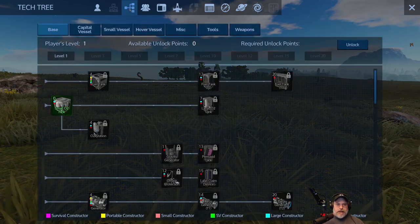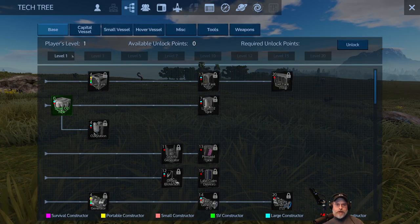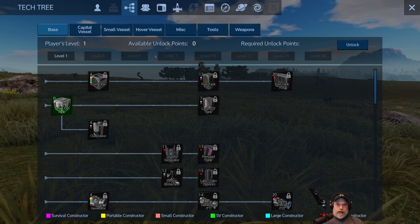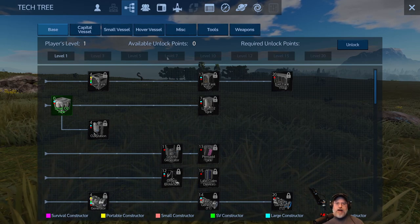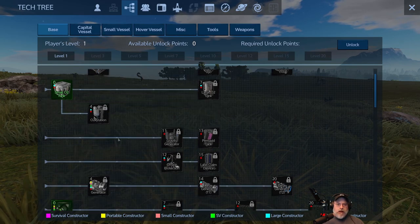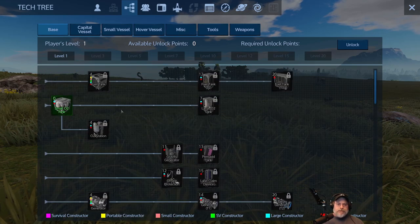The next button is the tech tree. This game has a leveling system — at certain level thresholds (1 to 3, then 3 to 5, 5 to 7, 7 to 10, and so on) you earn points to unlock different technologies. It's very important that you do this. You have several tabs across the top covering base components, capital vessel components, small vessel components, hover vessel components, miscellaneous items, tools, and weapons.